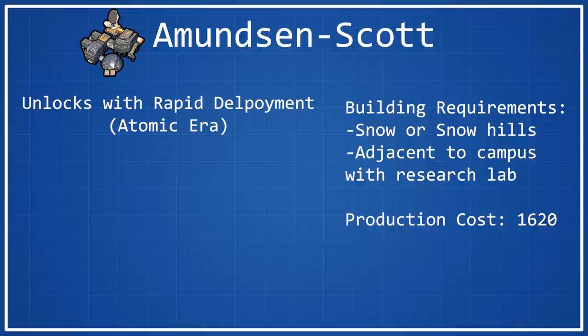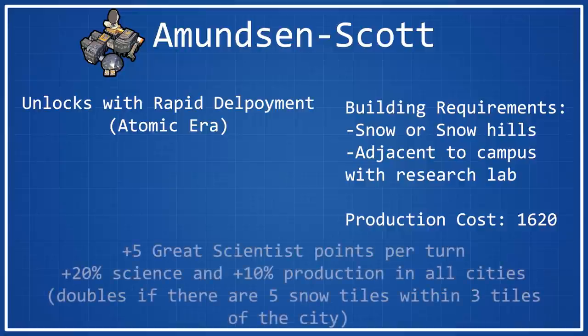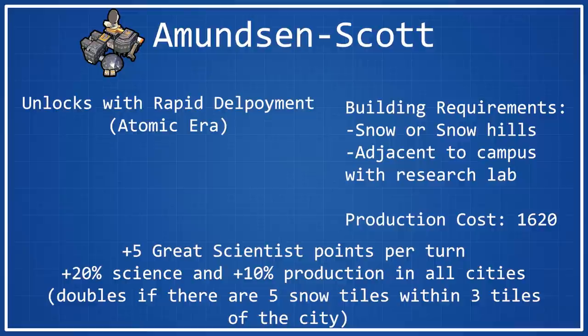Moving on to this wonder's bonuses — maybe now you'll see why some people go through the trouble of putting a city in the snow or tundra, because the bonuses are really strong. You get plus 5 great scientist points per turn, which is pretty okay. The real great thing is that you get plus 20% science and 10% production in all of your cities. And if you're able to get 5 snow tiles within 3 tiles of the city you build this wonder in, those will double — so you'll get 40% science and 20% production across your entire empire, which is absolutely ridiculous. I love percentage-based boosts, and this one is really strong because it applies to all the cities in your empire.